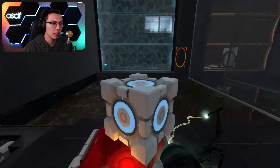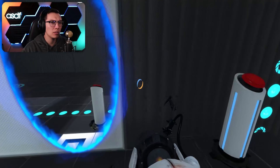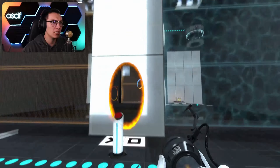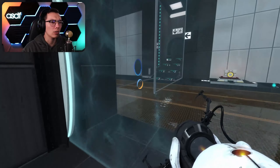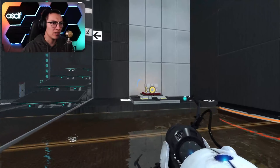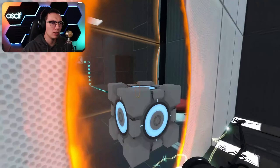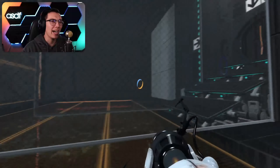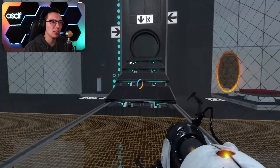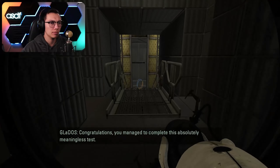Now we can put this here and put a portal over there so that we can put the cube on the thing. Hopefully this brings up a bridge or something. What did that do? Is this button the button now? Oh, that's convenient. I don't trust this at all - this is gonna go away. Oh, it stayed! It had to have stayed otherwise we'd be hosed. Makes sense to me.